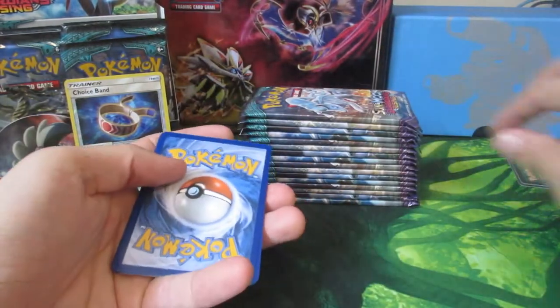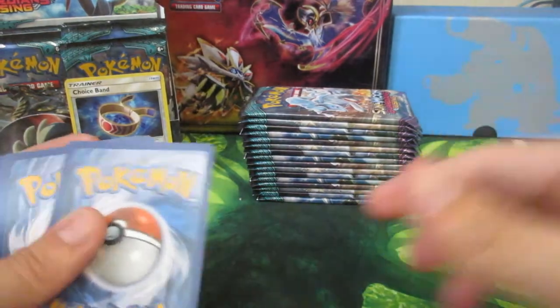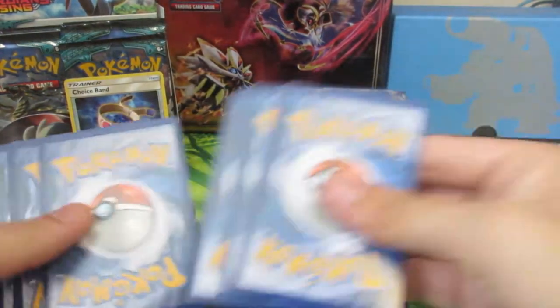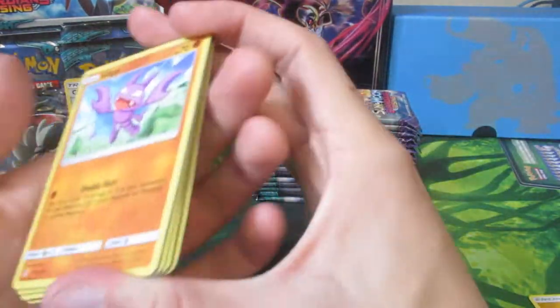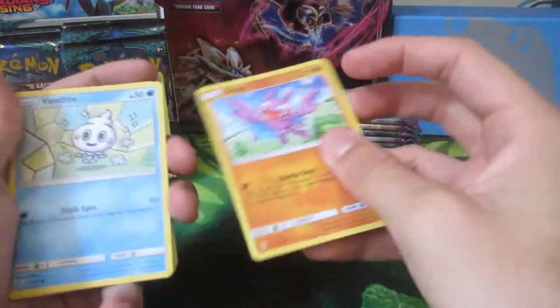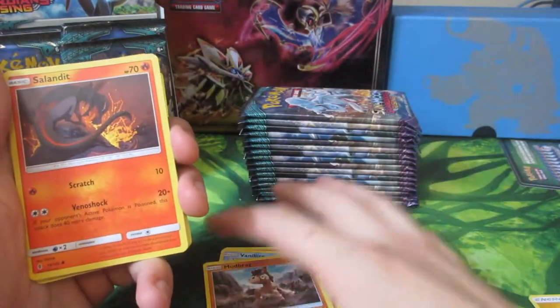You might need to get the card sleeves. Can you get them for me? They're up there. There we have the Energy - Electric Energy. So we have a Gligar, Vanillite, Mudbray, Salandit.